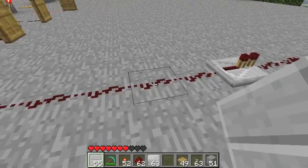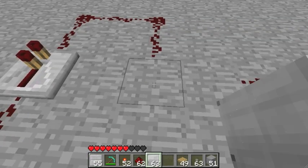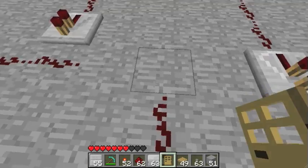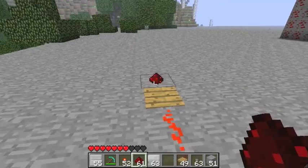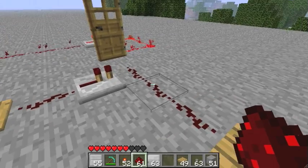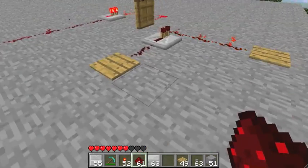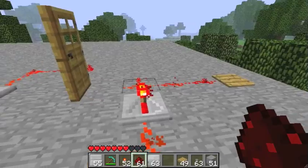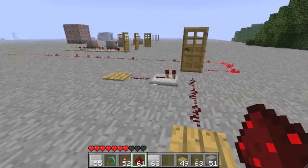Redstone repeaters are also used to extend current. This is a 15-block wire leading to this redstone repeater, and as you can see it extends the current. Let me put another door there and some redstone — and it opens up the door. Magical. Now you cannot power redstone repeaters from the side — if you step on this, it will not activate that repeater. It has to go directly into the repeater whichever way it's facing, but it can power wire going sideways.